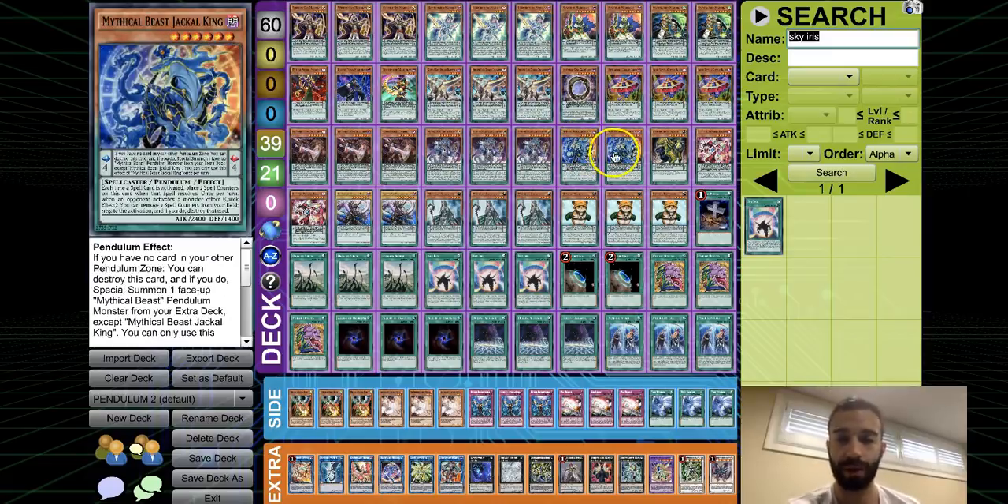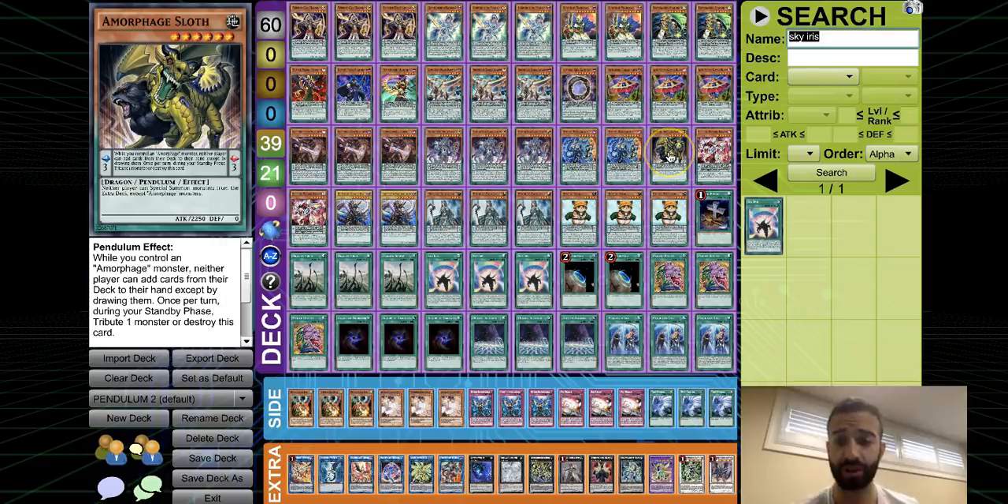We play two Jack instead of three — three was overkill. If you really needed Jack you just used one off Electrum; you don't need more than two. We play one Sloth instead of three since it's very tough to resolve Sloth sometimes and it can just brick. But Sloth on the field itself is sometimes an auto-win, which is why I tried three — I always drew it and it is an auto-win a lot of the time.